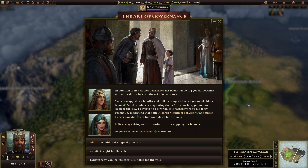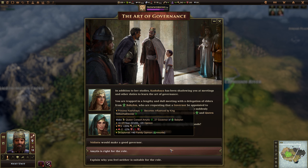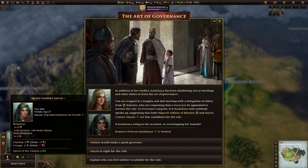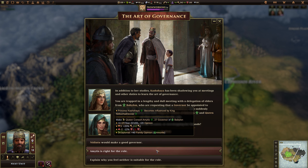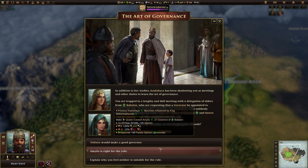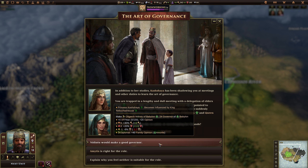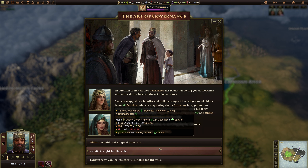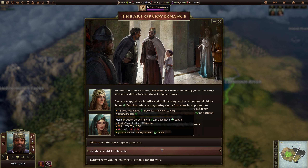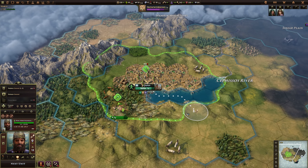In addition to her studies, Kashaya has been shadowing us at meetings to learn the art of governance. We can choose a teacher for her — either our wife or the head of the Amorite family. Whoever we choose becomes influenced by us and we get opinion from them. Looking at the stats: one option gives plus four charisma and plus three, totaling plus seven minus one. The other is plus three minus two. I think the first is the one we have to go for.